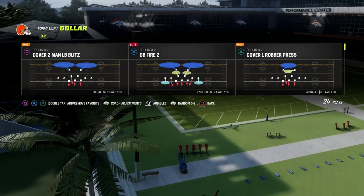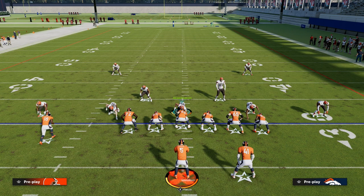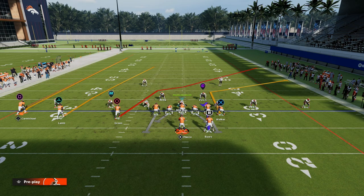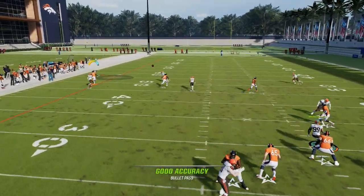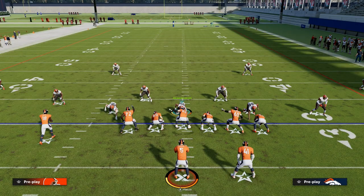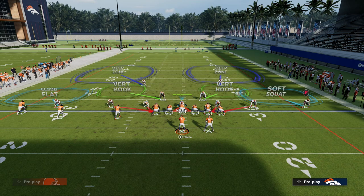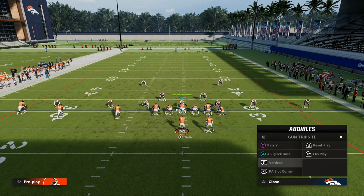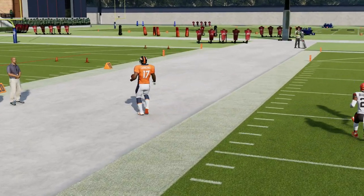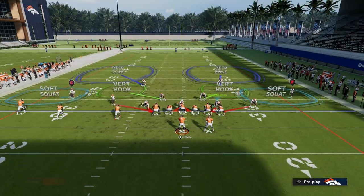The play is DB Fire 2. The setup is basically this: we're going to press. There are a couple things we have to pay attention to, and two of them involve the left side of the screen. The first thing is verticals — there are two main routes in verticals that can really hurt you. The first one is this fade on the left side. If you're in a soft squat, you can play it quasi-okay. But in dollar, you might put this guy in a cloud or a hard flat, or even a cloud flat. Because we're baseline, that corner is misaligned, so he's going to miss his press, and that can be a potential big play if you don't soft squat on the left.